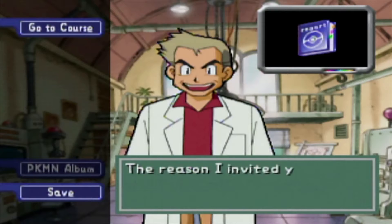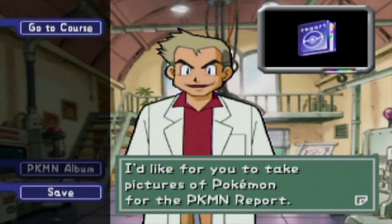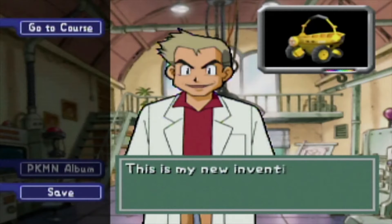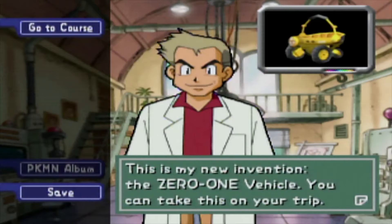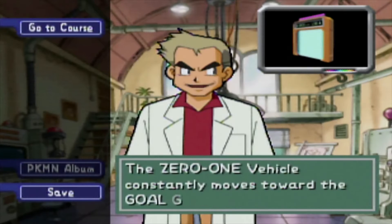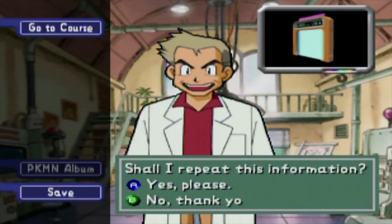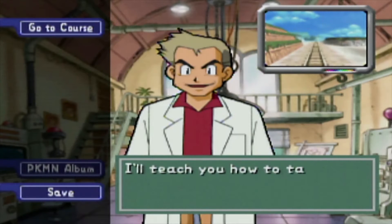We are greeted by our taskmaster, Professor Oak, and like previous games, he sends a pre-teen boy out into the dangerous wilderness to document potentially hostile creatures. He also gives us a rail car without the use of manual brakes — a clear OSHA and DOT violation. He then sends us on our way to explore Pokemon Island.